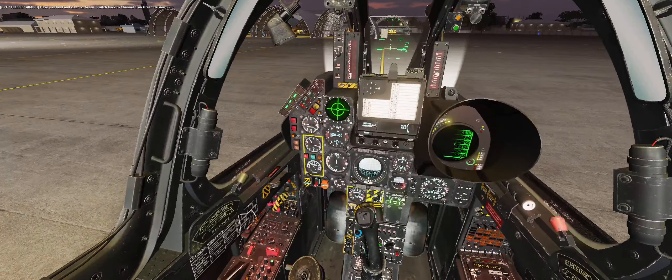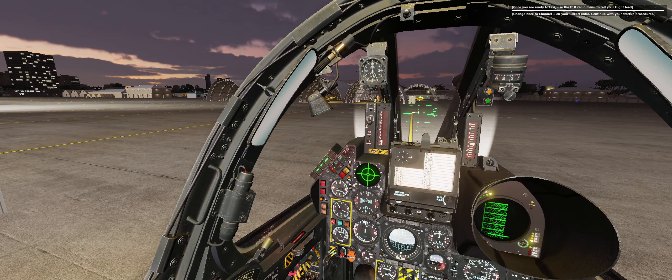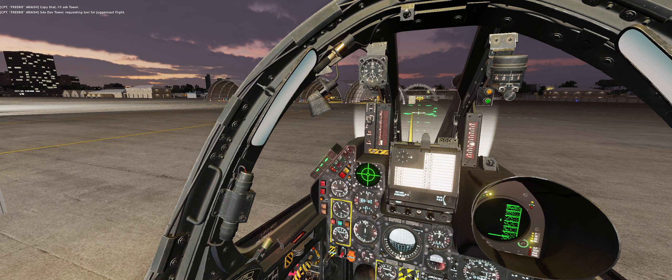Switch back to channel 1 on green for now. Lead 2 is ready for taxi. Copy that, I'll ask tower. Jadop Tower, requesting taxi for Juggernot flight.